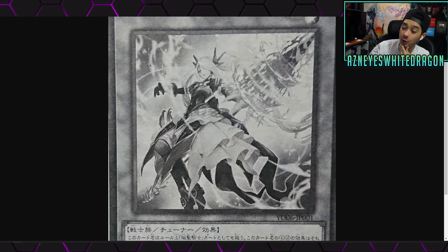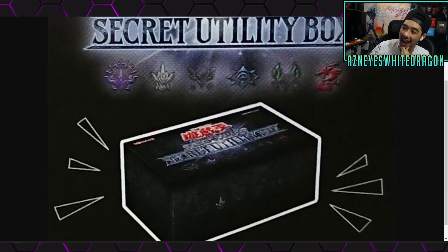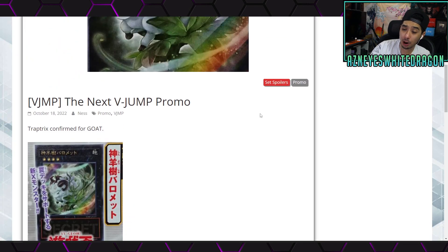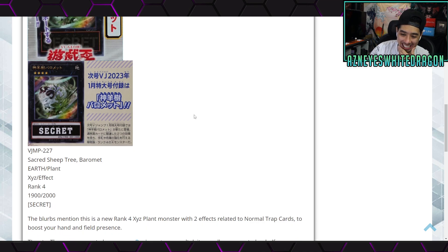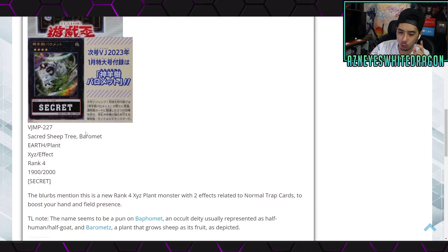Welcome back to the channel guys, today we've got a lot of new Yu-Gi-Oh stuff to check out. Starting right off, we got a brand new announcement of the V-Jump next promotional card, and it's trap tricks confirmed for goat, which is pretty interesting. It's V-Jump 227, and this is Sacred Sheep Tree Borrowment.